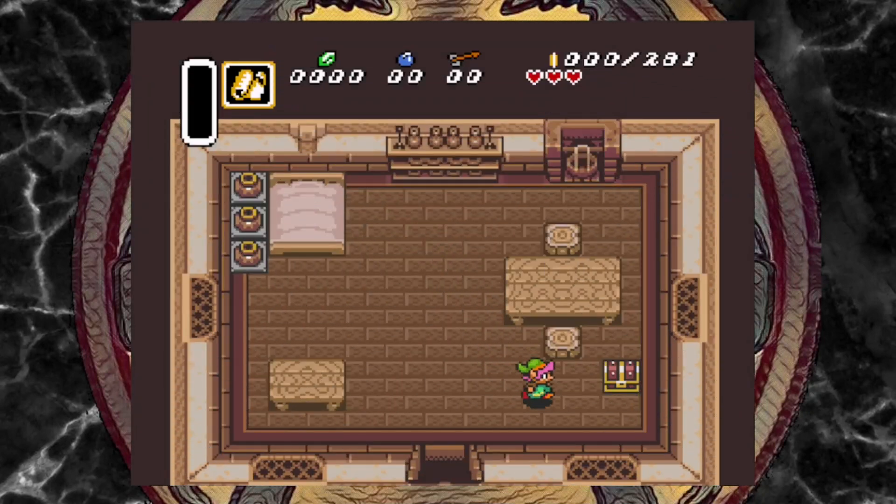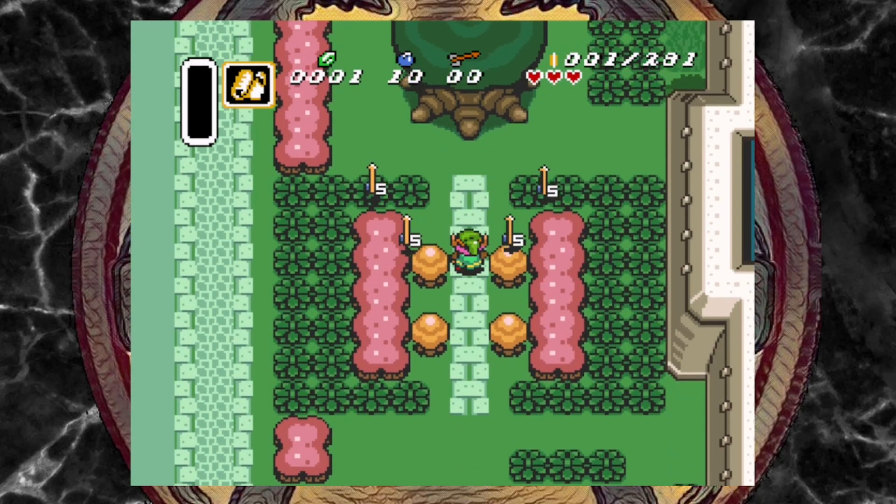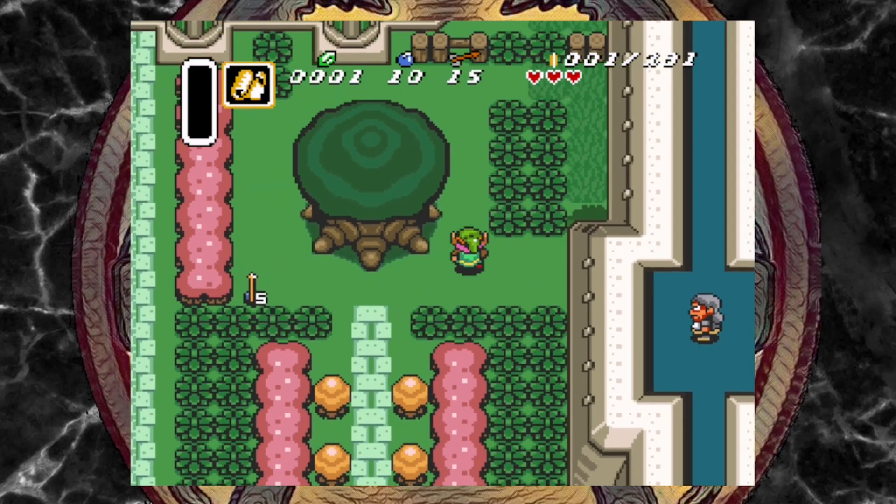The Zelda Link to the Past randomizer has been a thing for quite some time, but a recent venture called the Door Randomizer, which can shuffle how entire dungeons are laid out, is now available. It is honestly quite the feat and only one step lower than generating full dungeons automatically.